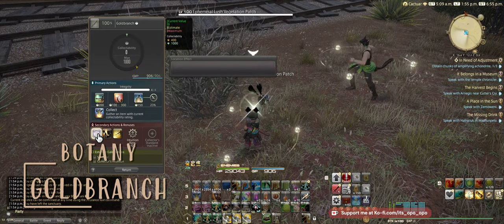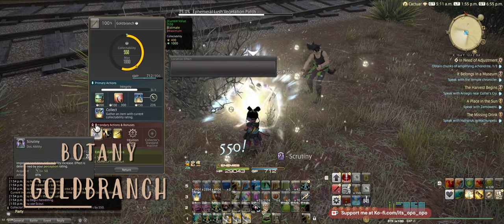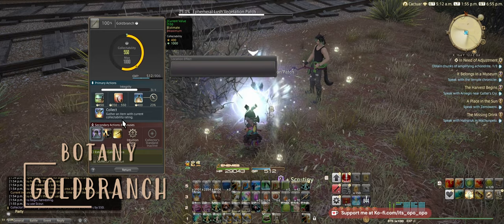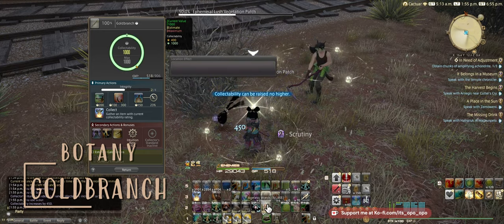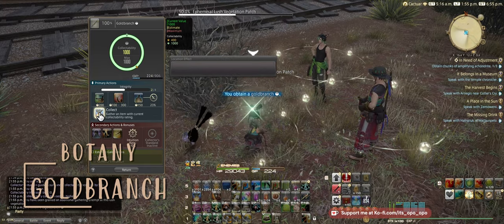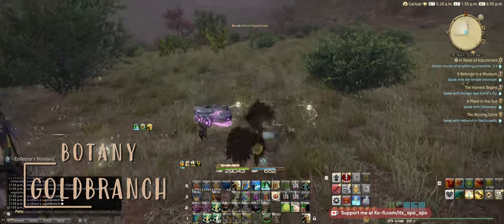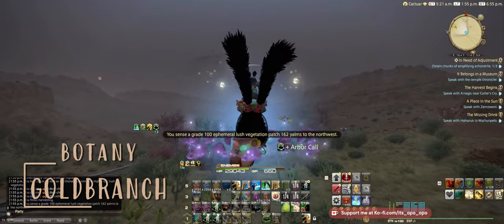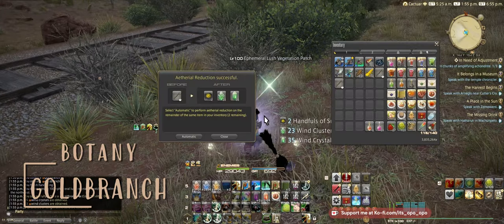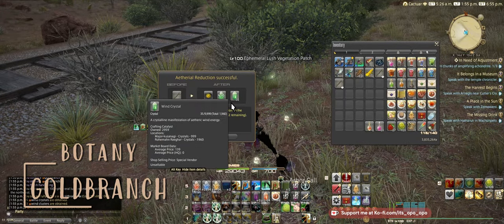We've got our Gold Branch. We're going to use our Scrutiny and Scour. Hopefully we can get a proc here — and we did, awesome. So now we do another Scrutiny and Scour, and that will bring us to 1,000. We can use Aegis Words. No Eureka, that's fine. We'll just collect. We'll use our high cordial in between. We'll go over to the next node and do an Ethereal Reduction to show you what we're getting here. We're getting our Sun Guilt Aethersand and Wind Clusters and Crystals.